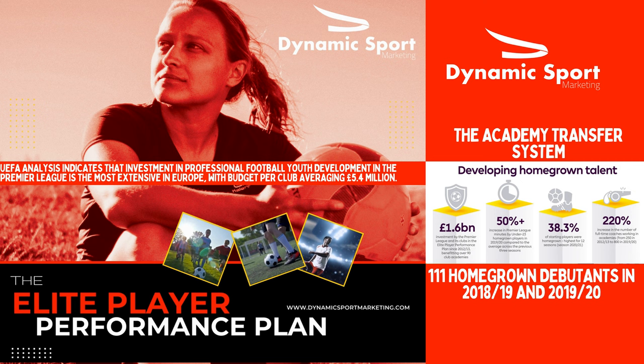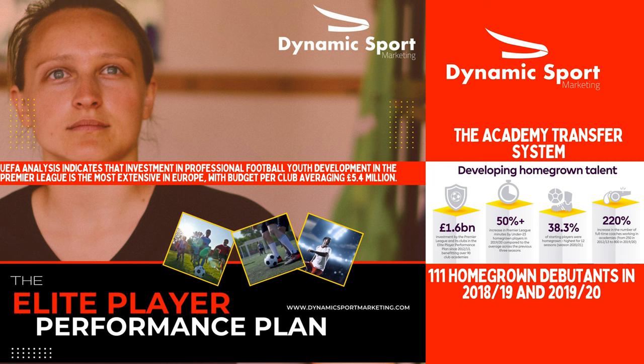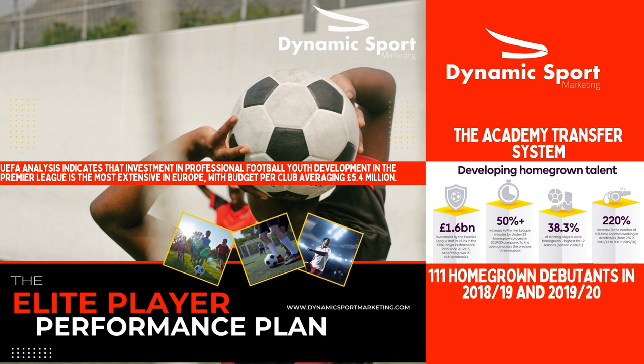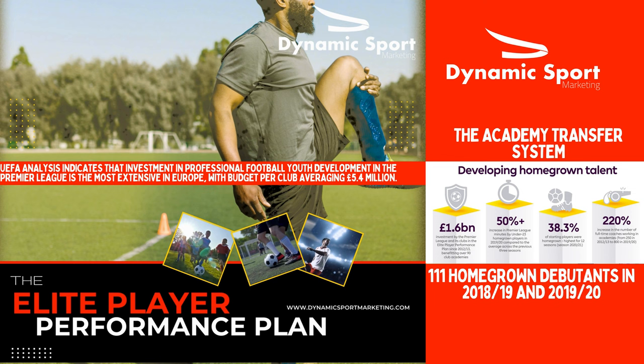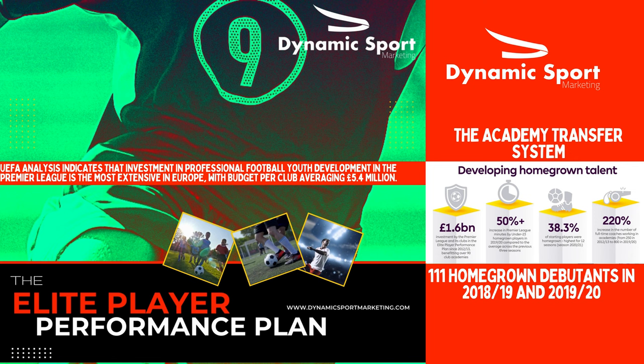Under the EPPP, Premier League and Championship clubs are required to operate category one, two, or three academies, graded based on a range of factors including facilities, coaching, and education provision. One of the key features of the EPPP is the academy transfer window, which takes place twice a year — in January and in the summer. During this window, clubs are allowed to make offers to sign young players registered with other clubs' academies, with rules depending on the player's age, the category of the club's academy, and the length of time the player has been at their current club.